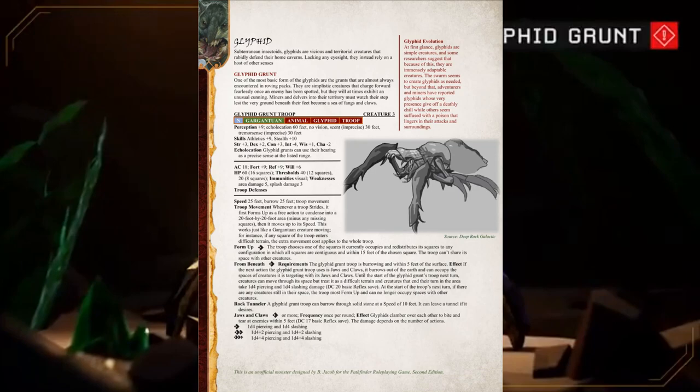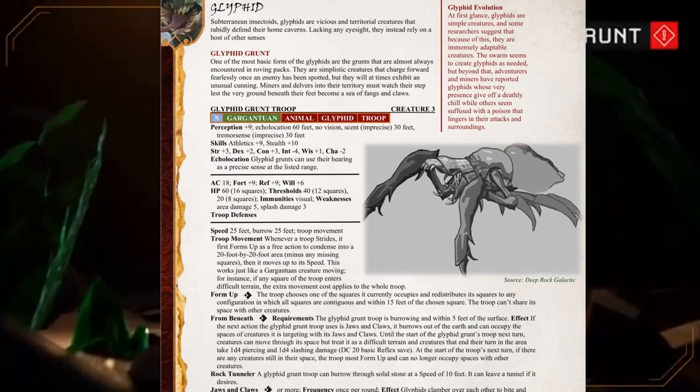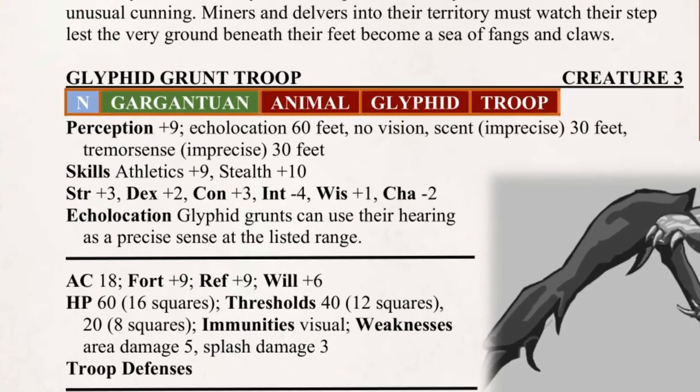They obviously have the troop trait, as well as the animal and Glyphid trait, in case I want to someday make more of them. In at least the first couple blocks here, there isn't anything too crazy going on — it's sort of business as usual.